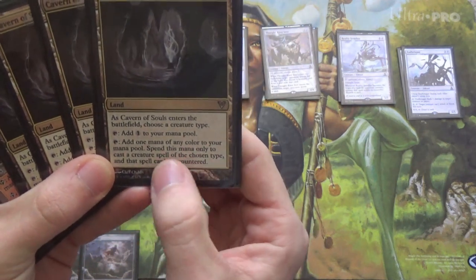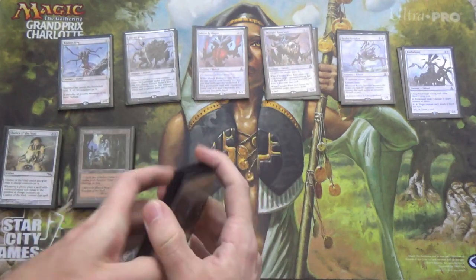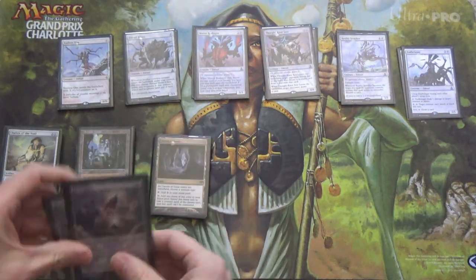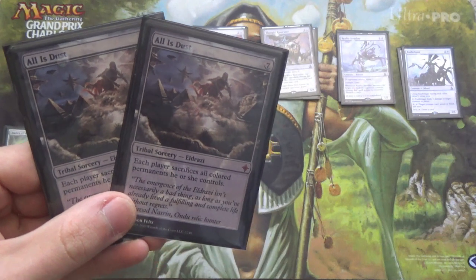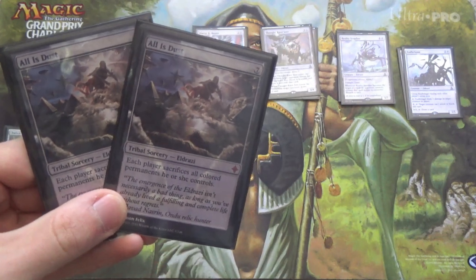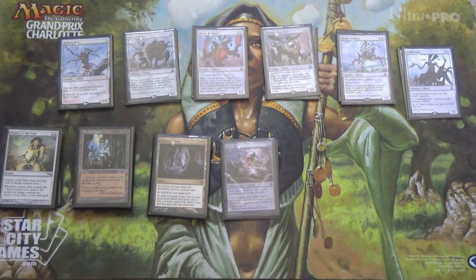That said, you can use Eye of Ugin and Eldrazi Temple on All is Dust. So this asymmetric wrath comes down super early if you need it to. It's a lot of mana, but it's an asymmetric wrath — it often just reads 'you win the game.' Each player sacrifices all colored permanents.